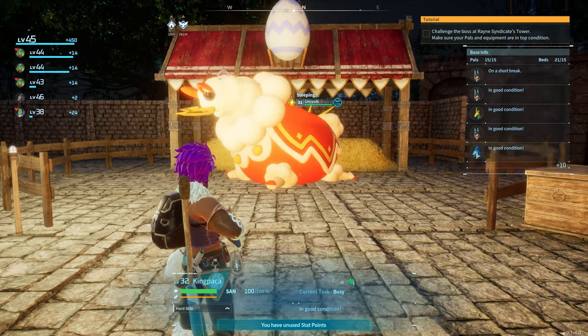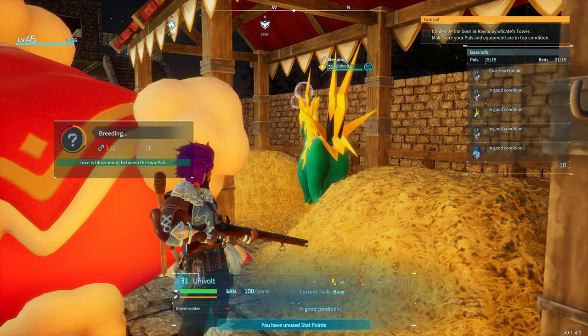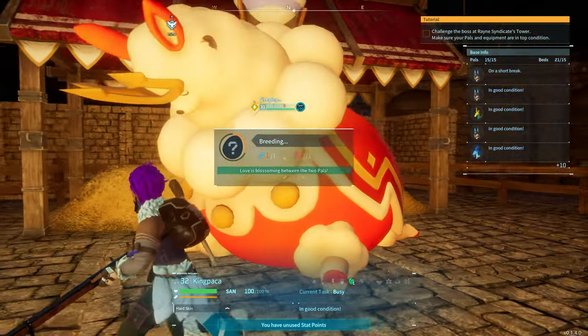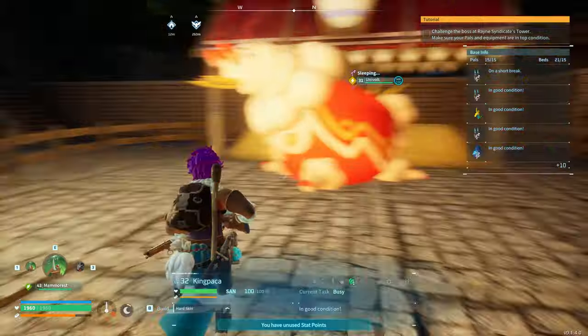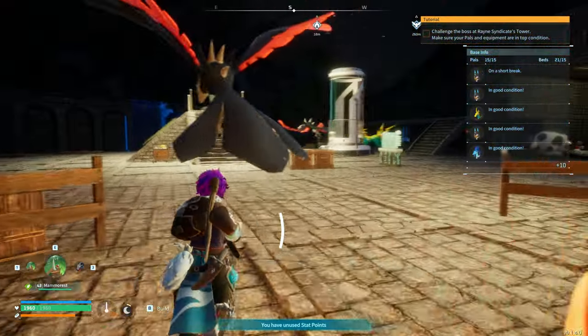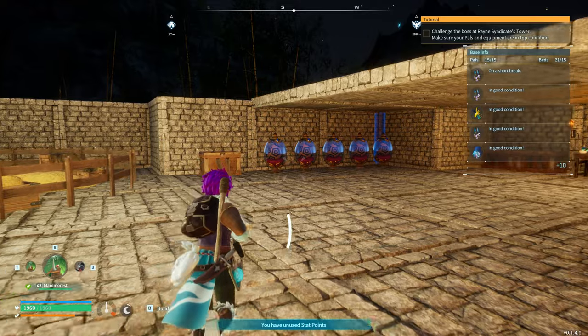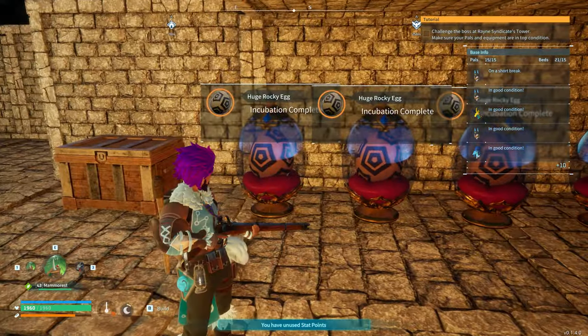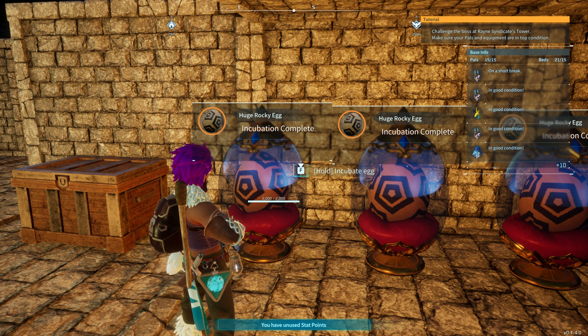What I've done is put these two in — you can see I've got two breeding pairs here: Univolt and King Pekka. Just throw them in and they're going to pop out eggs, then you want to incubate them in your incubator. I've got some eggs that are ready to hatch — let's show you what results we get. Don't forget to stay around; I'm going to show you how to easily capture Anubis the boss himself, using a method that works mid-game, no problem.